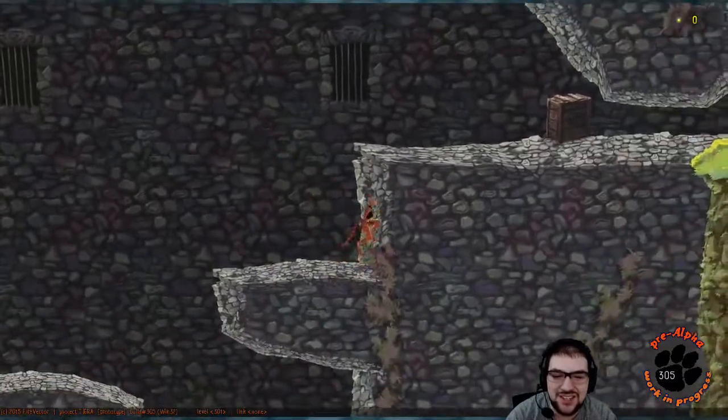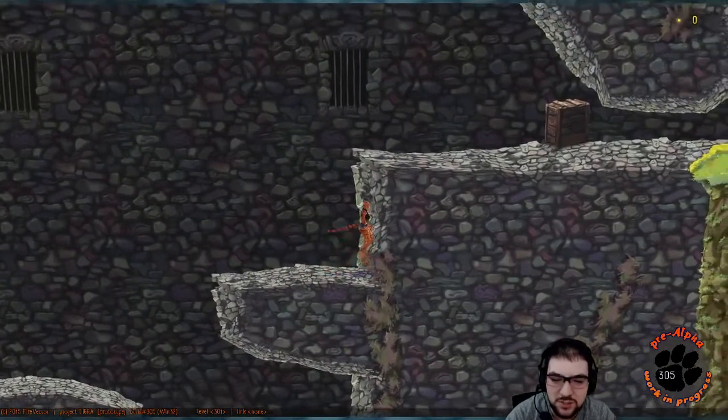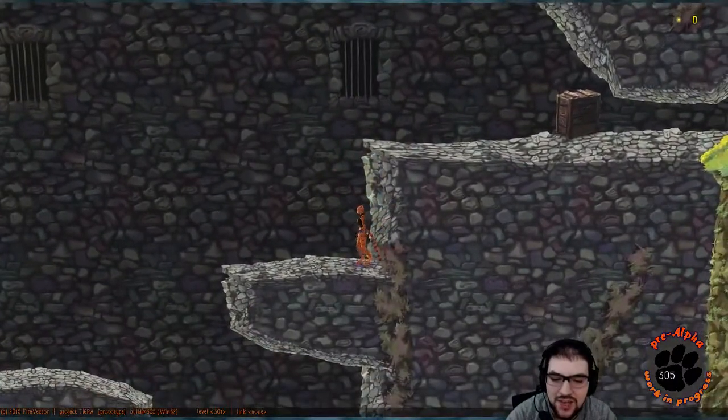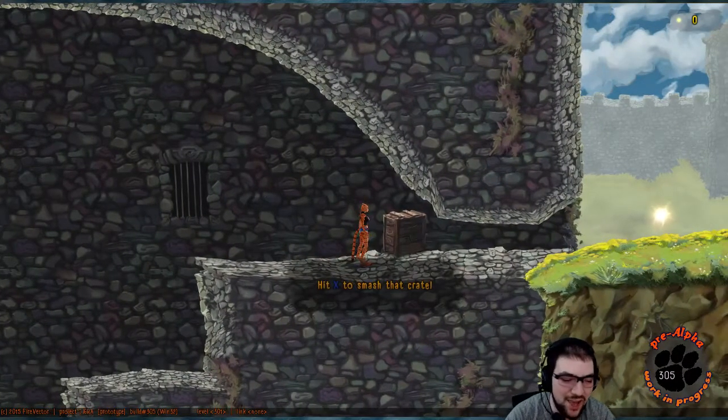I understand the need to handhold to a degree, but that's weird. There must be some kind of wall slide mechanic that's interrupting if you're up against a wall and you're jumping. Yeah, there it is. Reminder, everybody — I believe this one's in alpha, pre-alpha even. So this is a long way to go. This is build 305, which is a very low number for a video game.